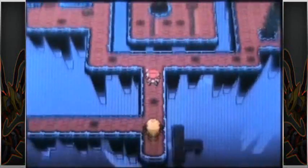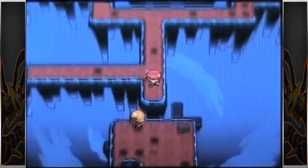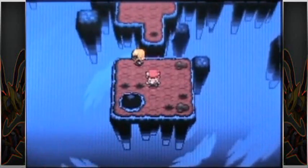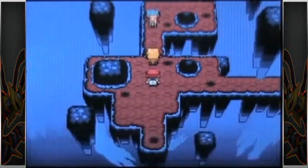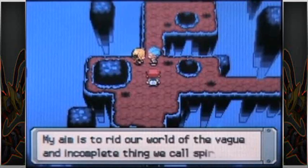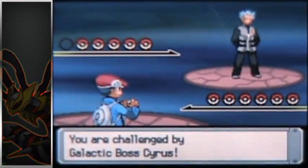Now remember Cynthia being over here? Come over and talk there. Look at that platform there — how convenient. Let us hop down and there is Cyrus in the distance. You may want to save for what is coming up. Cyrus: I won't lose. It's time for the final Cyrus battle. He is back and he means business.